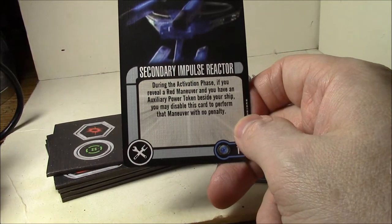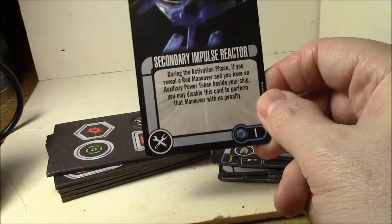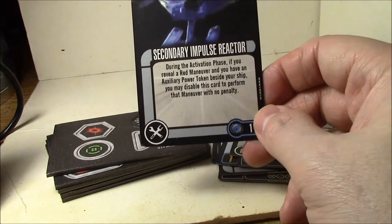The Secondary Impulse Reactor: during the activation phase, if you reveal a red maneuver and you have an auxiliary power token beside the ship, you may disable this card to perform that maneuver with no penalty. It's a one-point tech card for that — that's just amazing.